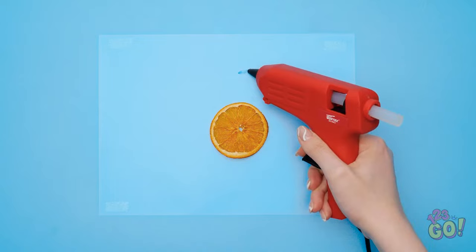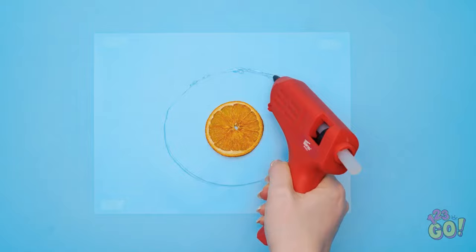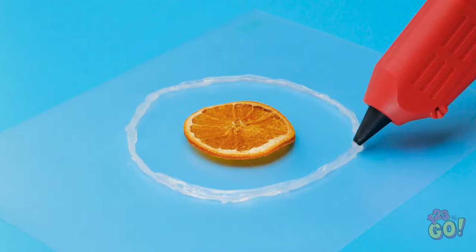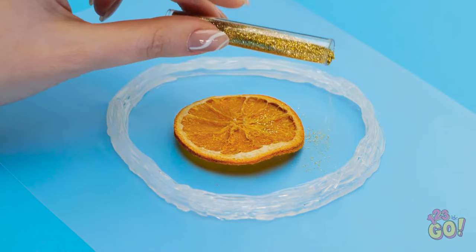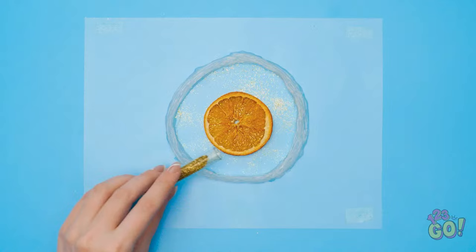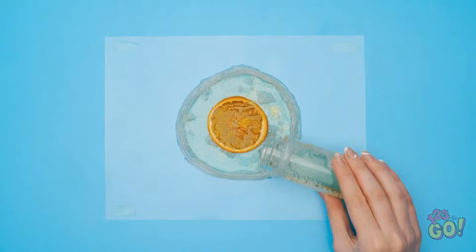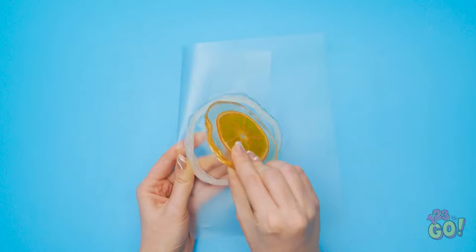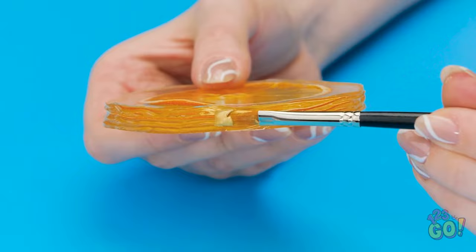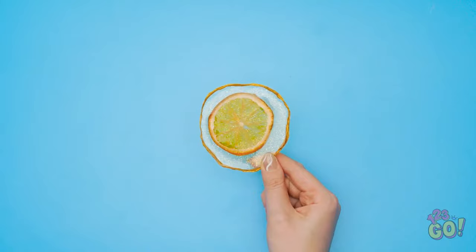Let me just set this on some plastic and then grab my glue gun. I'll draw a circle around the slice with the hot glue — it doesn't have to be perfect because the fruit isn't perfect either. But I do want to make sure it's thick enough — just a little bit more to make this ridge taller. Now let's zazz this up! I'll add some golden glitter — it doesn't need to be a lot. And it's time to add the epoxy! I'll just pour it in. Gotta make sure I cover the orange slice too — the glue ridge keeps the epoxy in place.